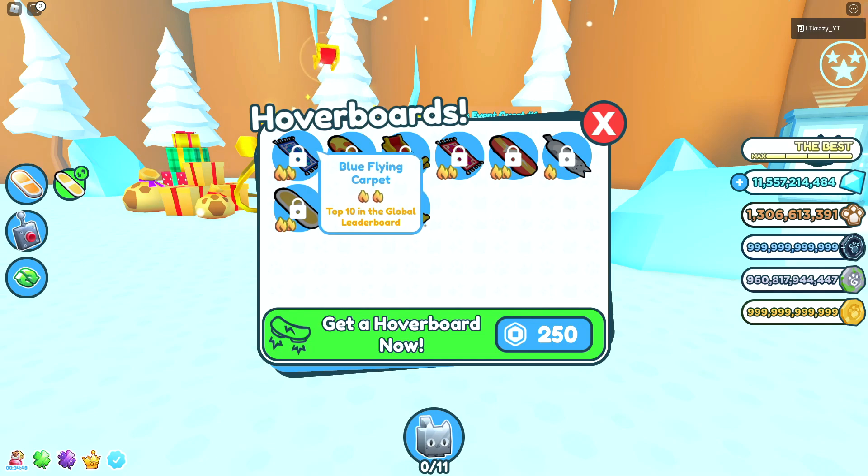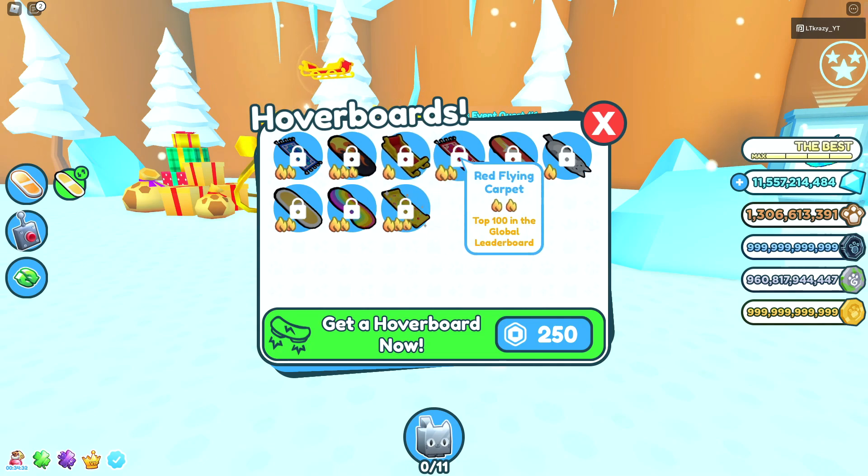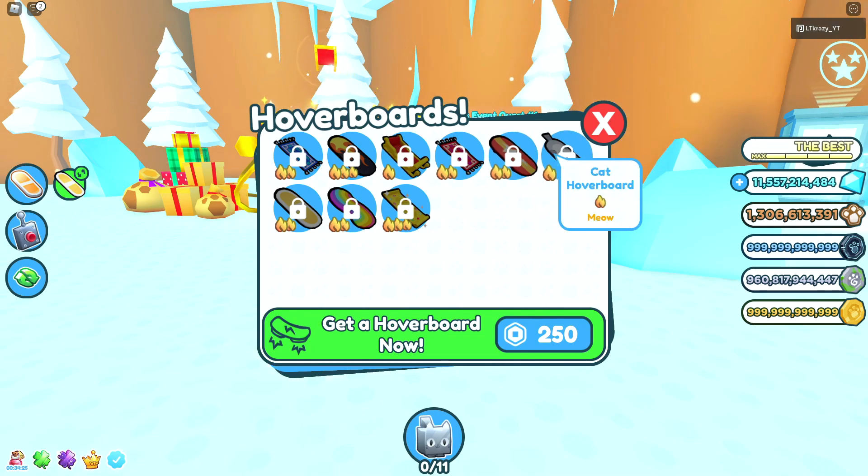There are a few other hoverboard skins they added with this update. We have the blue flying carpet for top 10 in the global leaderboard — obviously that's going to be very difficult, but those 10 people will be all blinged out. Then we got the flame hoverboard for being a big games partner. Then the red flying carpet is top 100 in the global leaderboard. The VIP hoverboard requires you to own both the hoverboard and VIP game passes.